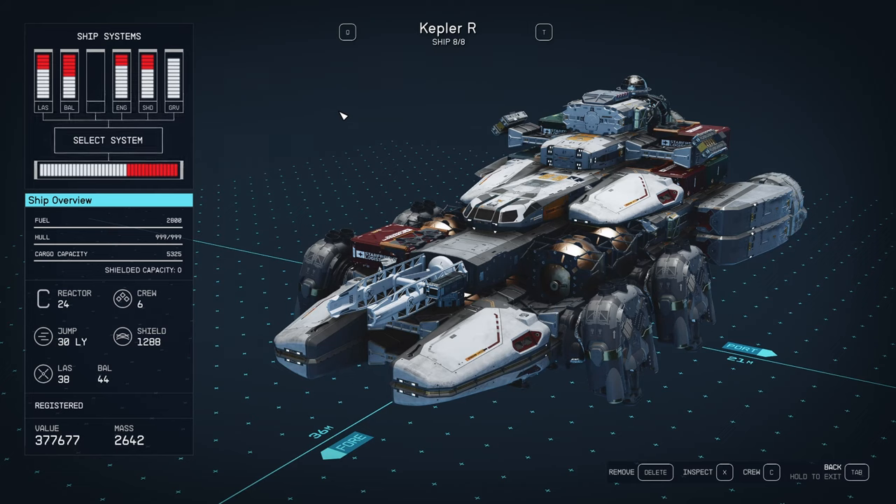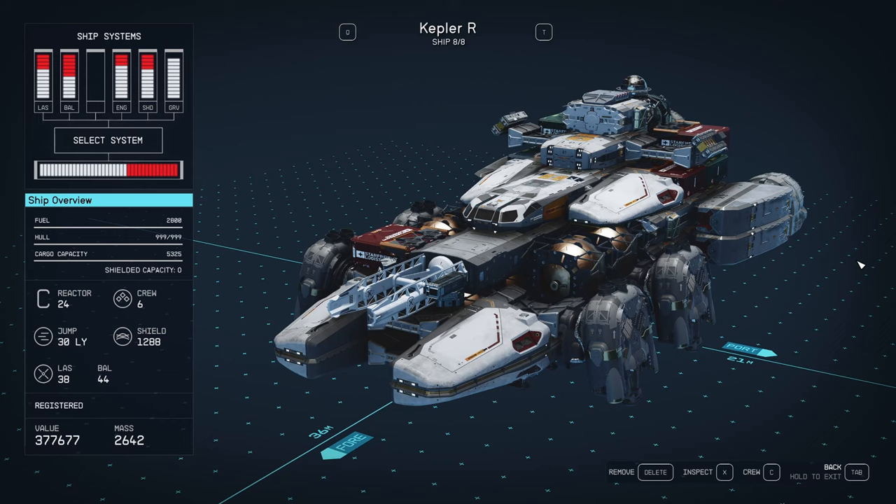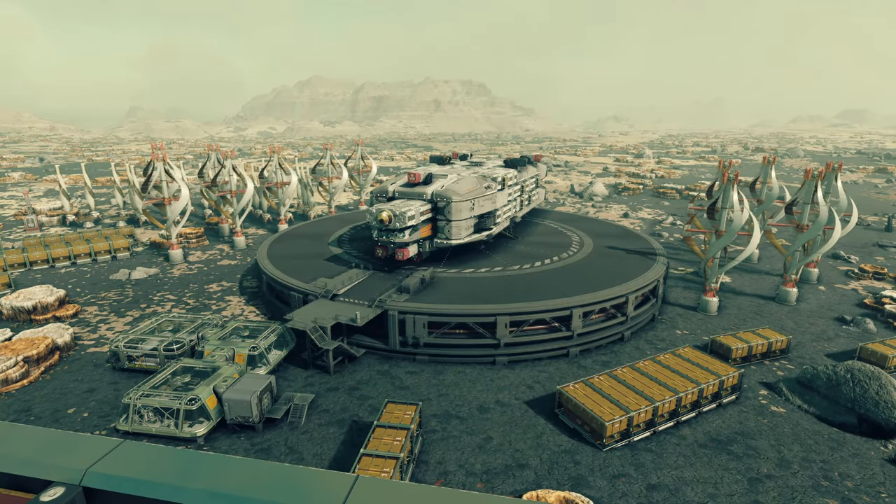I decided to see what I could make using Stroud Eklund parts — what kind of ship they could have made if they tried. I came up with this one and called it the Kepler R, done right. They basically wanted a ship that would do anything: one person wanted cargo, another wanted family recreation, another wanted a fighter, another wanted a luxury status symbol for celebrities. They came up with a monstrosity that does nothing, but a ship that does everything isn't impossible.